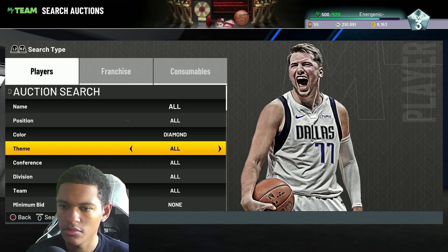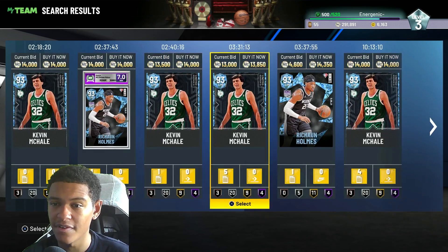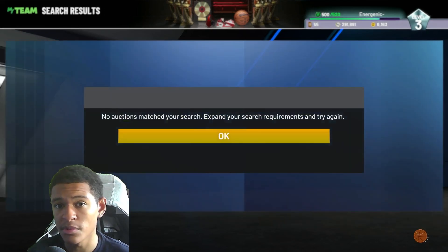The next one is the diamond filter. The cheapest diamond is Kevin McHale at $13,850. Put your max buyout to like $10,000 and continue to refresh like this. Hopefully you'll get some of those new diamonds, maybe a Harden.